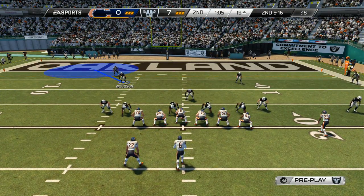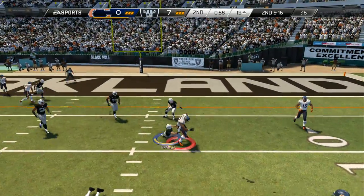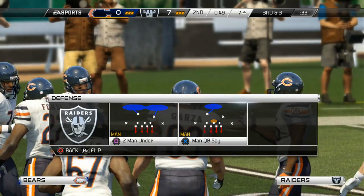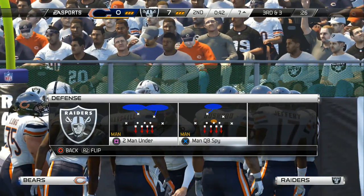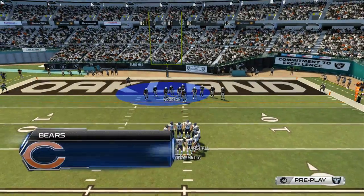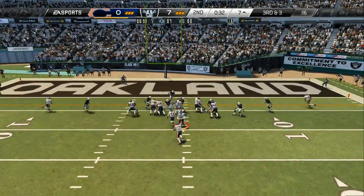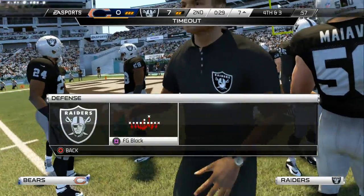This long drive continues. Looking for an open receiver on the right — gain of 12. Good play call by the offensive coordinator. Down inside the 20-yard line in the red zone, find ways to complete the pass — they did that time. What a drive this has been. Matt Forte gets it here. It's a nice drive by the offense, Jim. They're driving down the field — let's see if they can put seven points on the board.